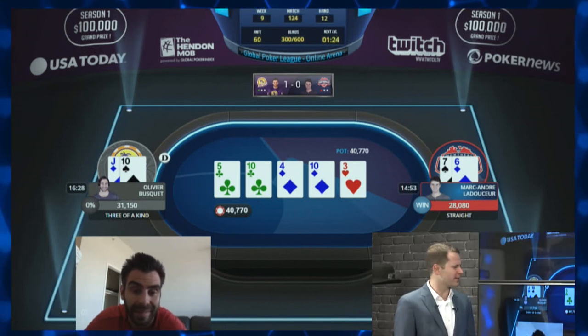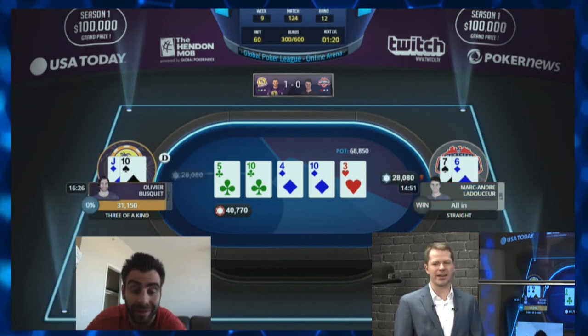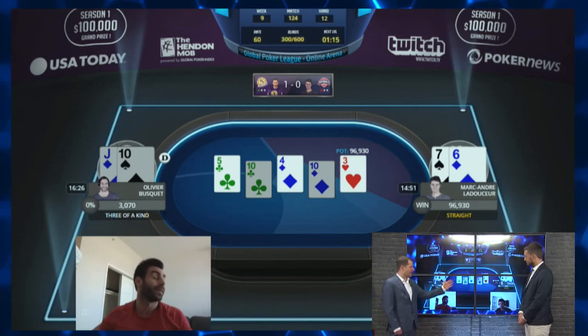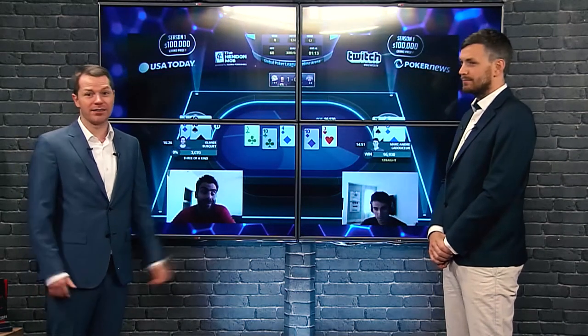This is kind of an interesting spot because Olivier is always going to bet a ten on the river, so you're not really trying to get value from a ten. We're trying to figure out how to get value from a hand like pocket eights. On the river, Marc-André did bet, Olivier called, and Marc-André won a gigantic pot and that match.